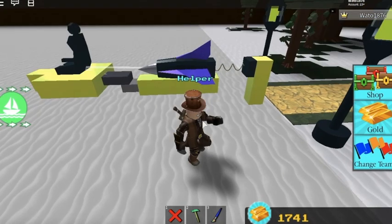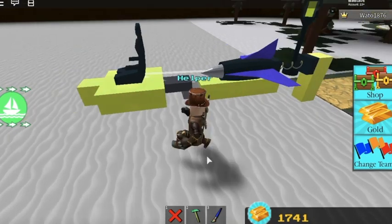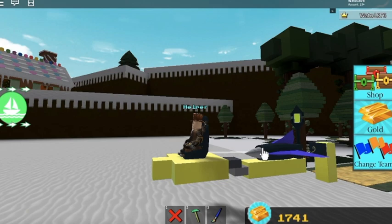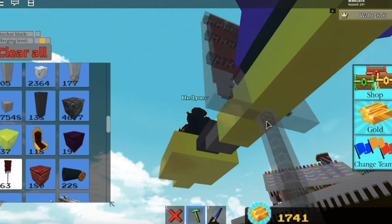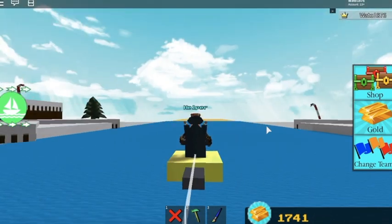So this is the glitch. It allows you to fly to the end in seconds, and it's relatively easy. I can show you how to make one of these, but I wanted to show you how this glitch works. So I click the turbine, and then you go like this, and I'm clicking S and W to go higher and lower.